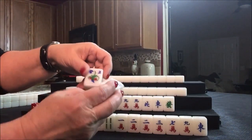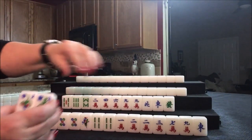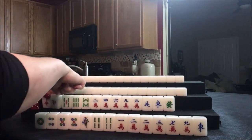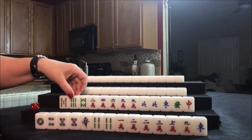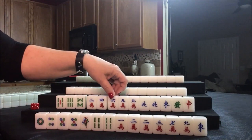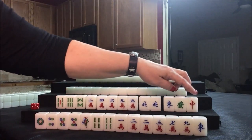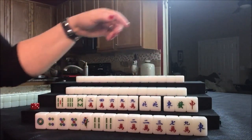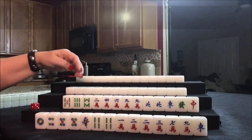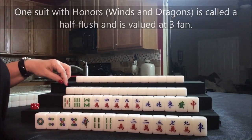They have two flowers, including their own — a number two. This is player one, two, three, four. If you get your own flower, you get a fawn for that. So we're going to take replacement tiles. They've already got one fawn. Here we have a potential chow, or a potential chow there. We have a potential chow here or here. There are potential pungs here and here, and then single honors, which are winds and dragons. They have a pretty good chance for a half flush, which would be one suit with winds and dragons.